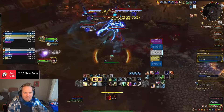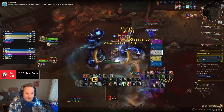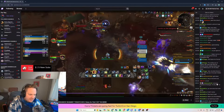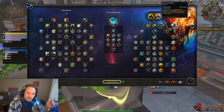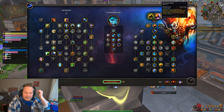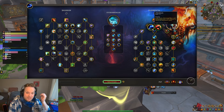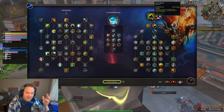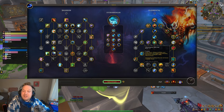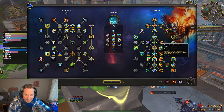I kind of like Elemental Blast in terms of helping to shore up single target damage. But it's definitely got its detractors — it's good in certain circumstances and bad in others. If Aftershock doesn't proc, it feels kind of bad, because it only costs 55 Maelstrom. The more typical talent setup you'll see people run is something like Thunderstrike Ward into Echoes into Magma Chamber.